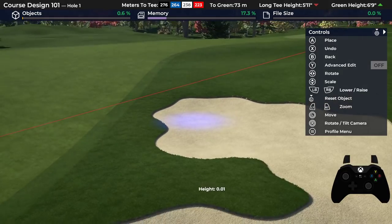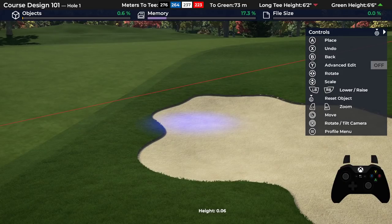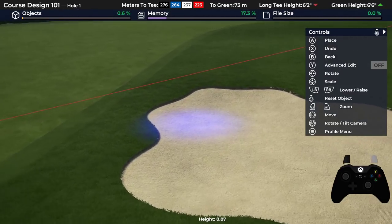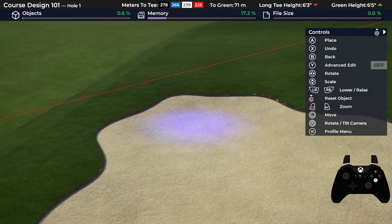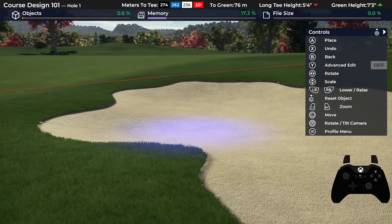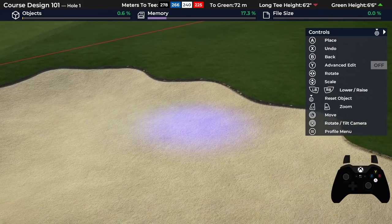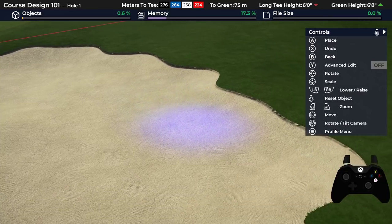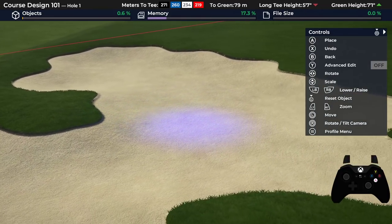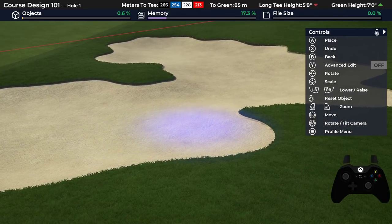I'm going to select a point and make the dot pretty small. I'm actually going to raise it — not lower it — up to about 0.5 or 0.6. Then I hold down the A button and just paint the edges. I let go of the A button and watch it sink down a little more. If you go over it twice it'll make it even deeper, so try to go over every spot just once. I'm just going over the edges, folding it down, painting my bunker and adding some depth.